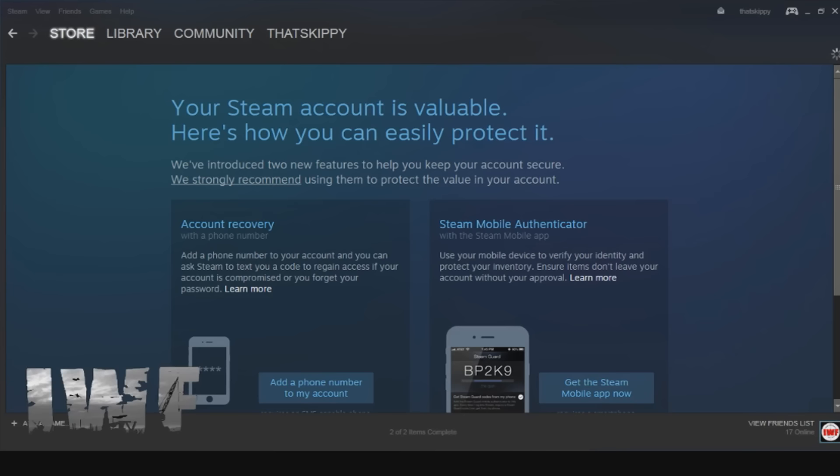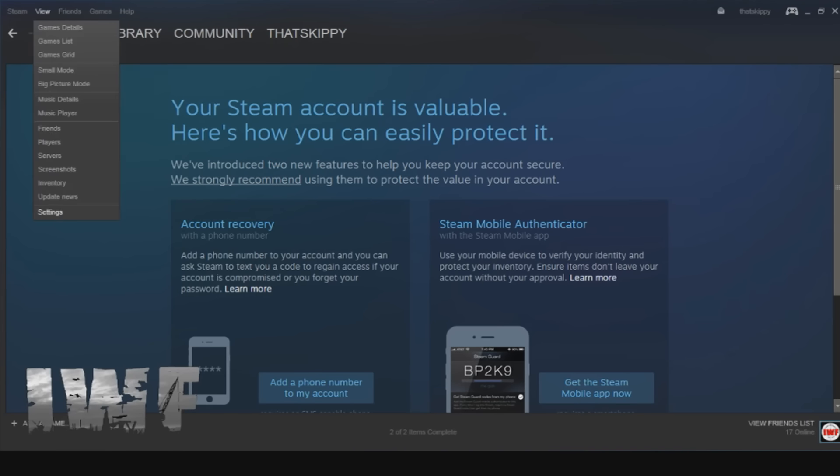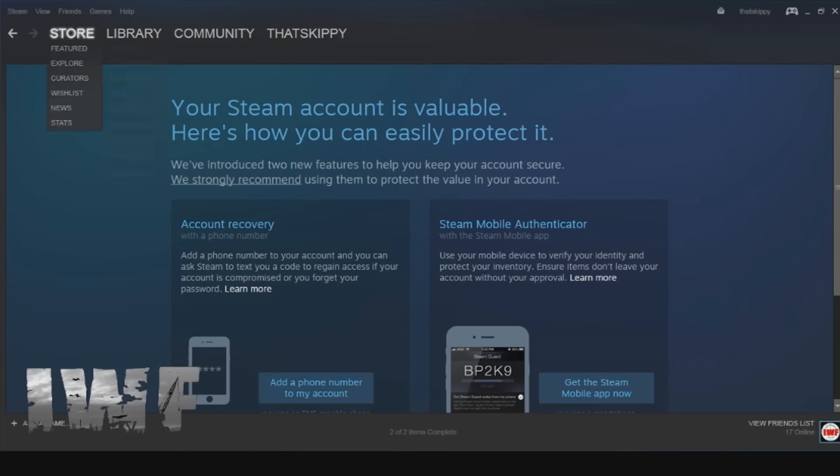To do this, all you need to do is launch Steam and go to View Settings. Go down to your web browser and just paste in the web link for the map and all the information. Once it's in there, you just click OK and then launch your DayZ.